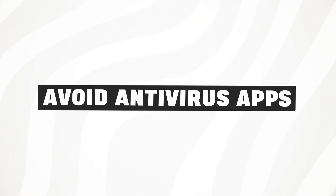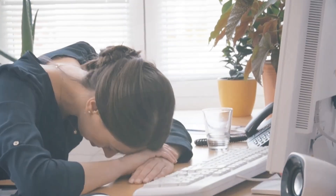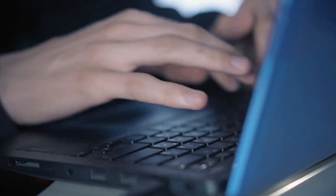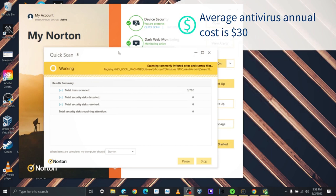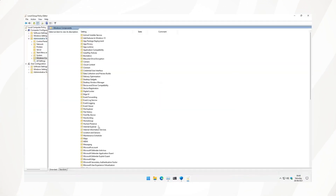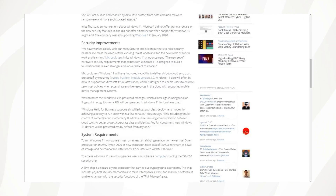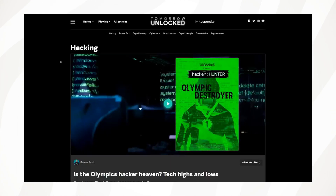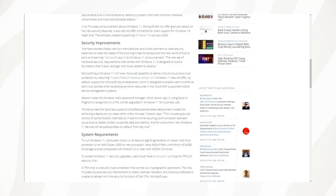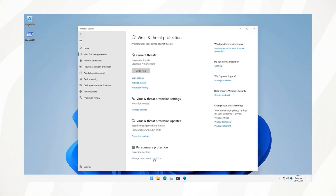The next tip might sound a bit controversial but hear me out. It is a common misconception to install a third-party antivirus on Windows 11. There was a time when you needed a dedicated antivirus program to block malware and viruses. However, Microsoft has actually upped their game on the security front. Nowadays the built-in Windows Security is actually more than enough to protect your Windows 11 PC.